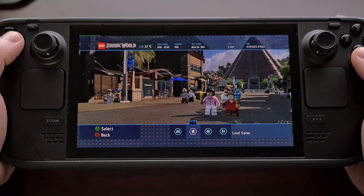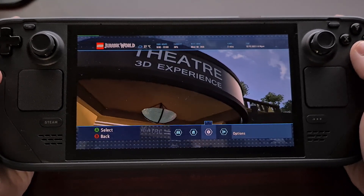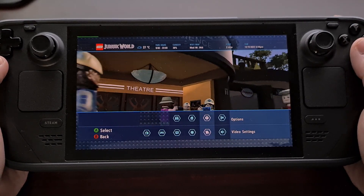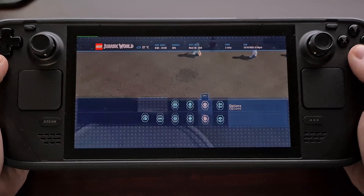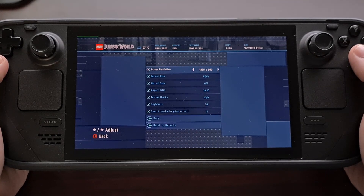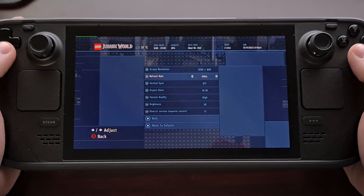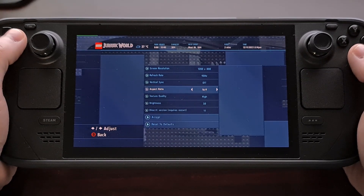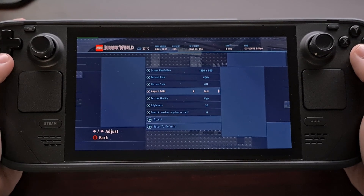We just need to dive into the options section and then find the video settings menu. Then we're going to scroll down and change the aspect ratio from 16 by 10 to 16 by 9.